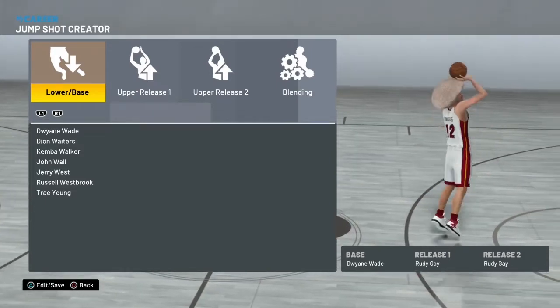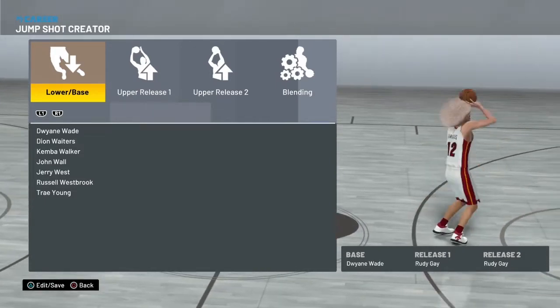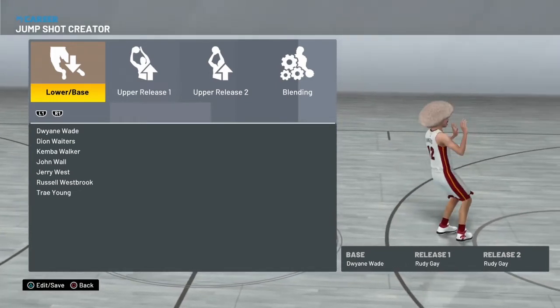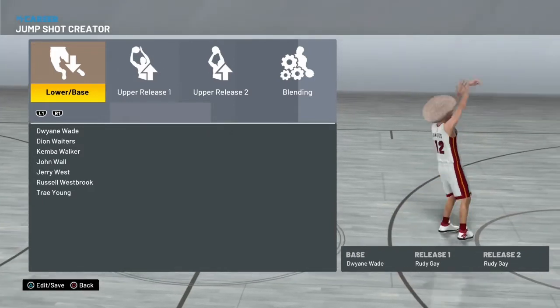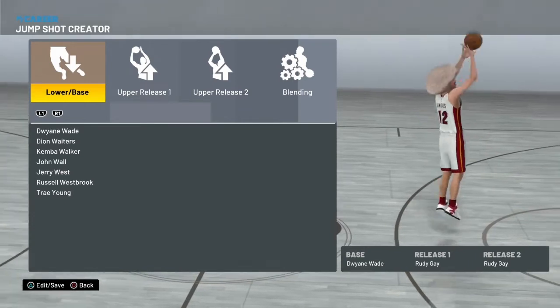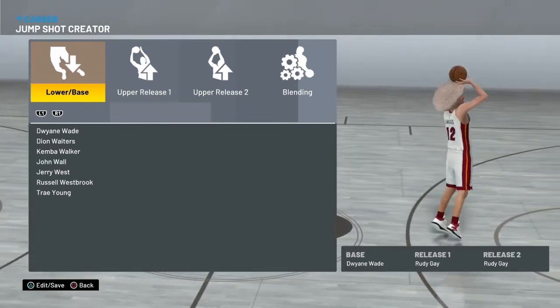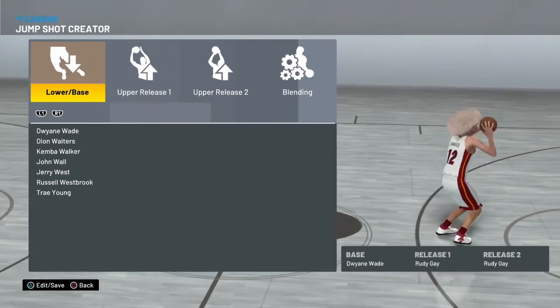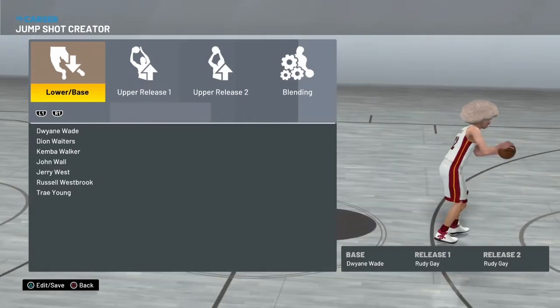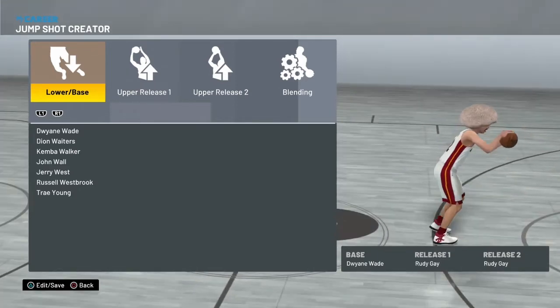I'm sure there were a lot of people using this jump shot last year. Dwayne Wade is a very, very popular base from last year and still really good this year. Rudy Gay probably has the best release in the game — super easy to time, great release point, nice and high too. So I'm pretty sure people definitely would have tried this out, as both of them are very popular. Maybe some of you guys have tried this out already.